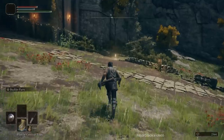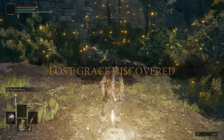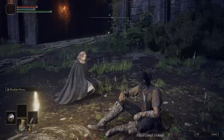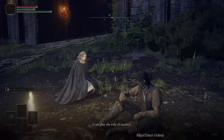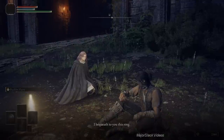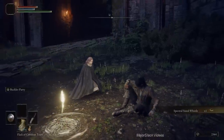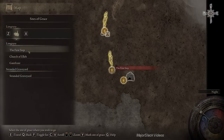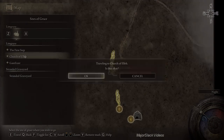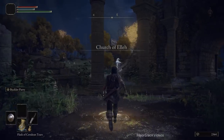Here is the Gate Front site of grace. We're going to talk to Melina — she's going to give us the horse and the ability to spend runes to level up. If you're new to the game, whatever she asks you, just simply agree. There you go, so now we have the horse. Now we're going to go back to the Church of Ella and meet the witch Renna, who's going to give us the Lone Wolf Ashes and the Spirit Calling Bell.